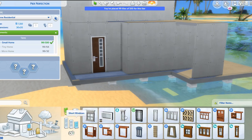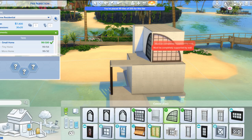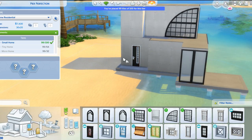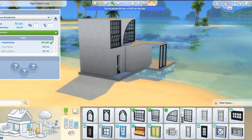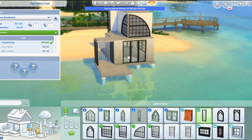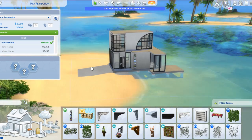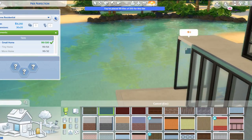I decided to put the stairs out on the back so you can access the mezzanine level — or whatever you want to call it, the top level that's kind of up by itself with the balcony. I thought this house was really cute. I liked the upstairs bedroom a lot — it has a very cozy, relaxing feel to it. I love the dark purples. You'll see it as it comes together.